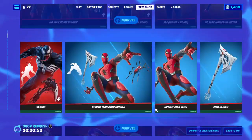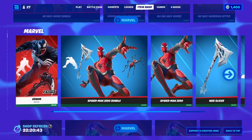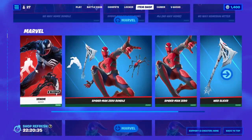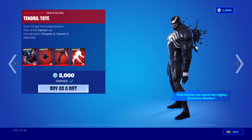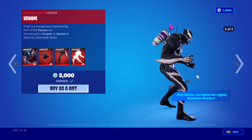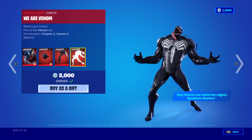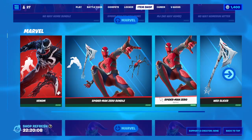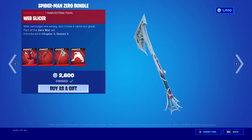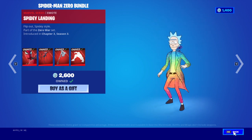Then we got Spider-Man and Venom. Apparently they only wanted to sell one Venom - where's the Eddie Brock skin? There's no Eddie Brock - that's odd. Venom's got two styles - this one and then the white one. His pickaxe is built in. I love it. And here's Spider-Man Zero with this spider drone - this is awesome, I love Spider-Man. And then here's the web slinger pickaxe and the emote - that's pretty awesome.